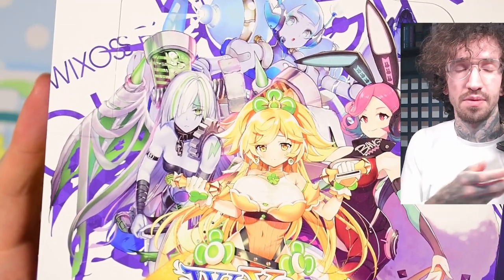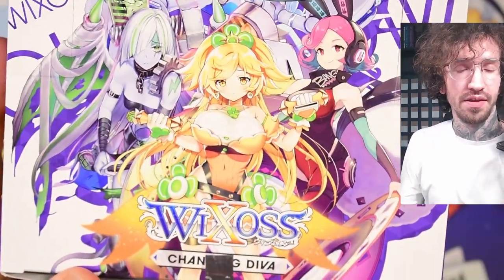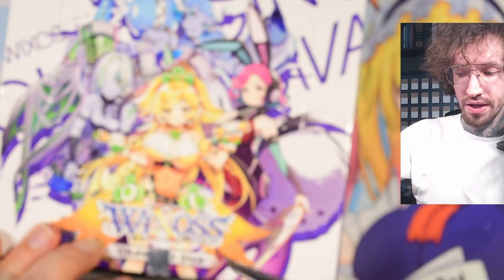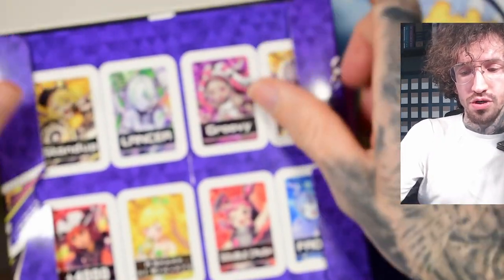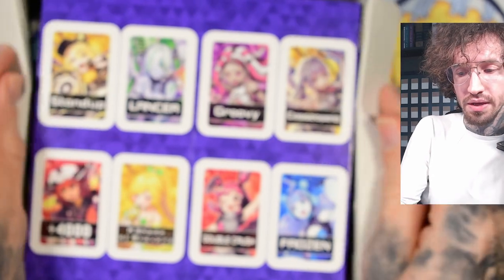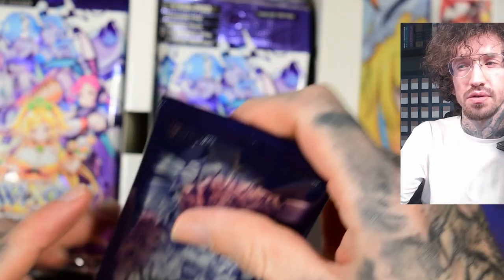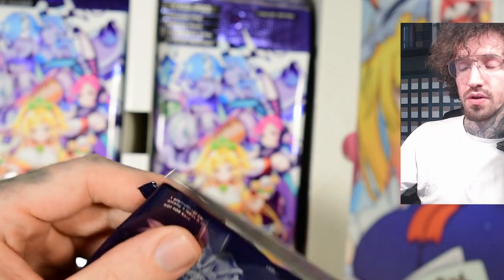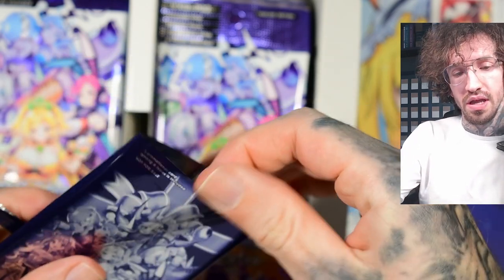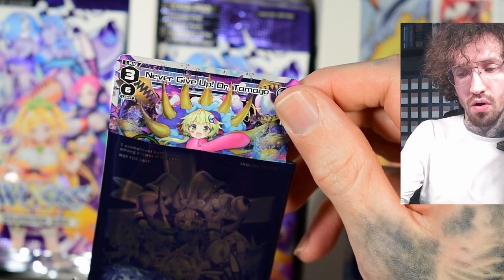Hello and welcome to another VCross unboxing! Today we have set number two, Changing Diva. This set has some cards I need for my collection — there's a McLion assist I want to build a deck with. She's pretty strong in a defensive way. There's also a piece card named Xeno Cluster, which is probably the most expensive from the regular cards because she's very playable.